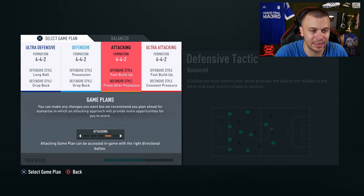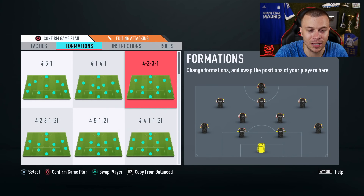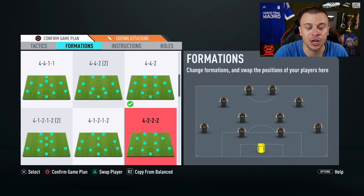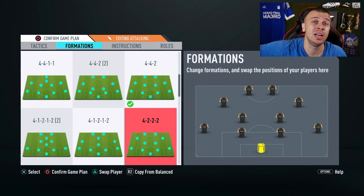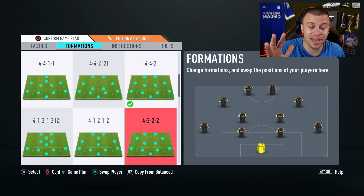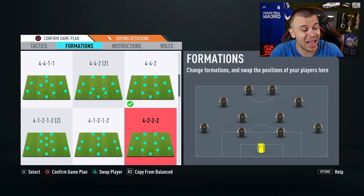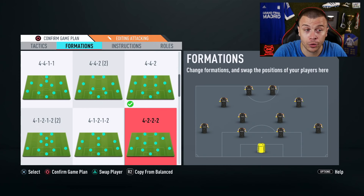The first one is the 4-2-2-2 formation — a very, very good formation that you can use after the latest patch. I played over 250 games on FIFA 20 Ultimate Team and in my opinion that's one of the best formations you can use right now. You've got 4 defenders plus 2 CDMs, and the CDM position in FIFA 20 is currently one of the most important positions because of the new defending system. That's why I strongly advise you to use the 4-2-2-2 formation.